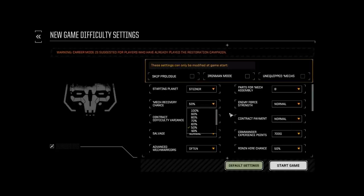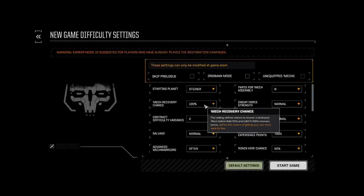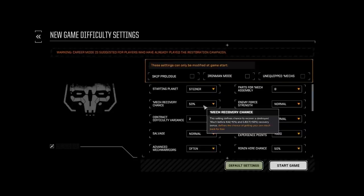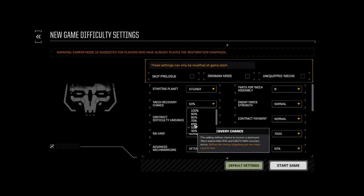Mech recovery chance: if you're worried about losing your mechs if they get destroyed in combat, you can set this to 100% to guarantee getting your mech back. KIA is plus 10% and eject is plus 50%. So if you had it set to 50%, if your pilot ejects you get the mech back — 100% chance. But if the mech is killed in action, you've only got a 60% chance to get it back. I usually set mine at 60, giving me a slightly higher chance for a KIA recovery.